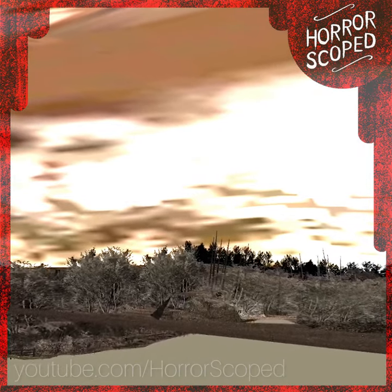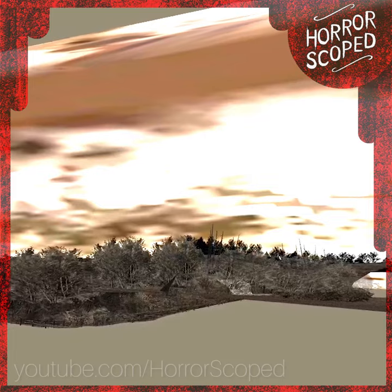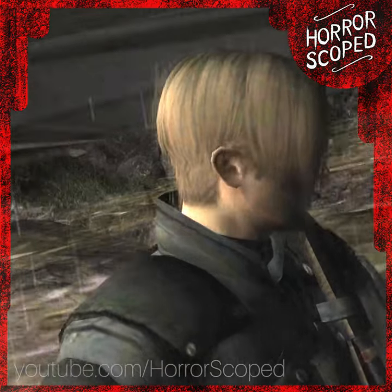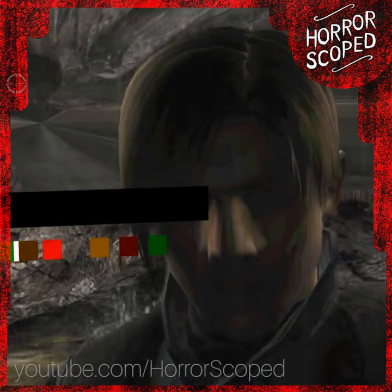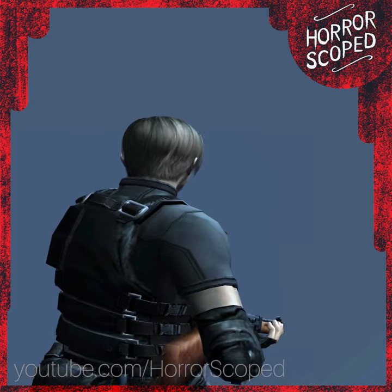So in Resident Evil 4 there are some interesting transparent environmental assets, typically coupled with the game's skybox, and when Leon passes through them something odd can happen. Games render things in layers, but if an object is supposed to be rendered due to its order of priority, yet it is physically behind a different layer in the map, some odd stuff happens. In our situation, there's a fog layer between the character and the camera.